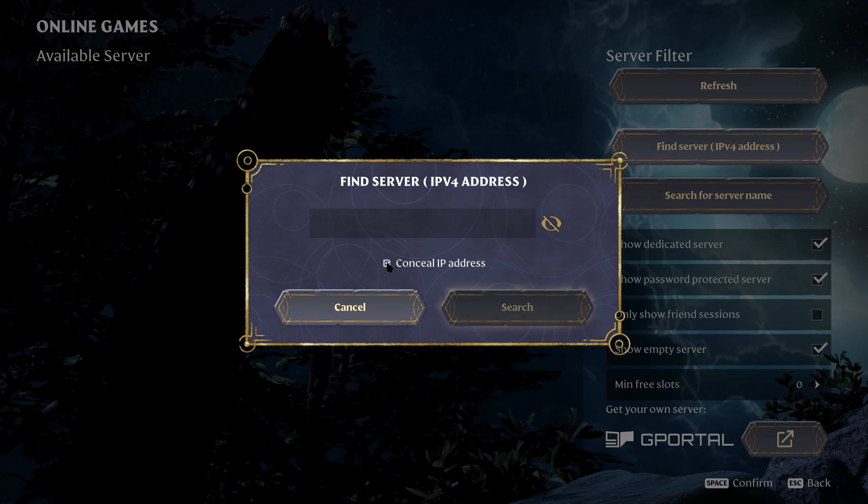Are you a botanist at heart? We've got you covered with potted plants! Simply visit Emily the farmer once you have crafted a kiln to access various types of leafy friends. And that's not all — we're expanding the variety of tree seedlings too, available at your seedbed station.